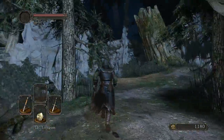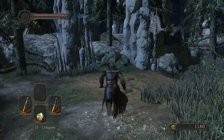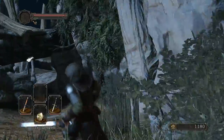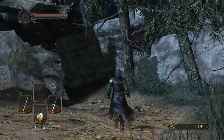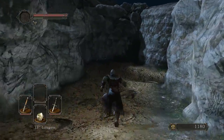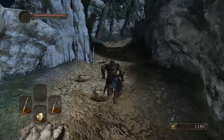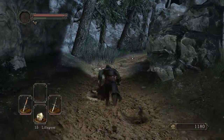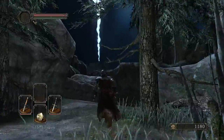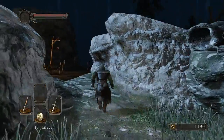I'm hitting these walls because sometimes there are illusory walls - at least in Dark Souls 1 - which are walls that aren't actually there. If you hit them they disappear and lead to an extra path. Obviously that isn't the case in this game so far, but I'll keep checking just in case.